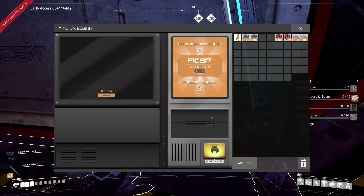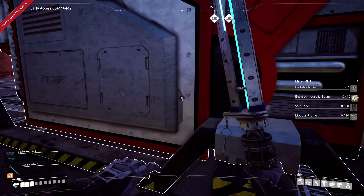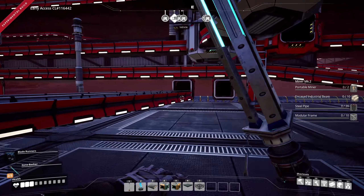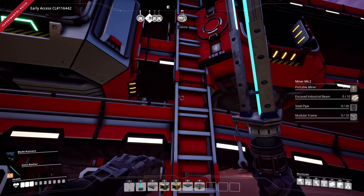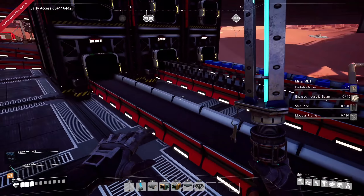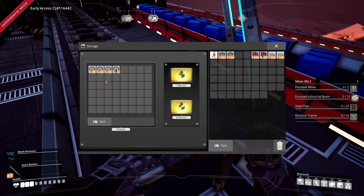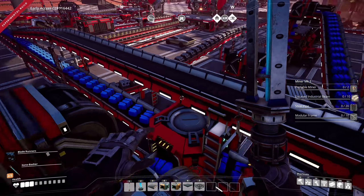Do I even have a resource sink right now? Wait, that's one right there. Let's go check that out real quick. How many tickets do we have? We only have three points till next coupon. Zero — if it's zero it'd give them to me. It's not zero. Is there anything else we could dump in here that's super valuable? I mean, we could throw some computers in there if we really wanted to, but I don't know that I want to do that.